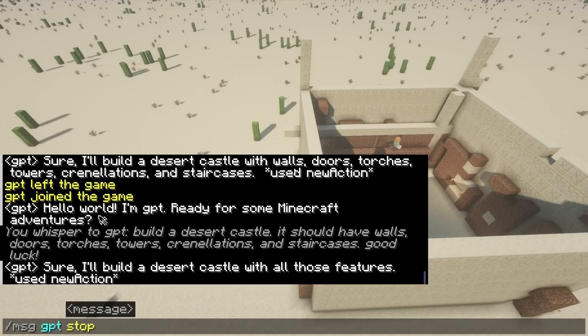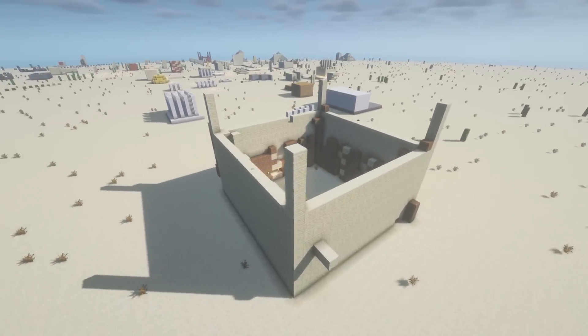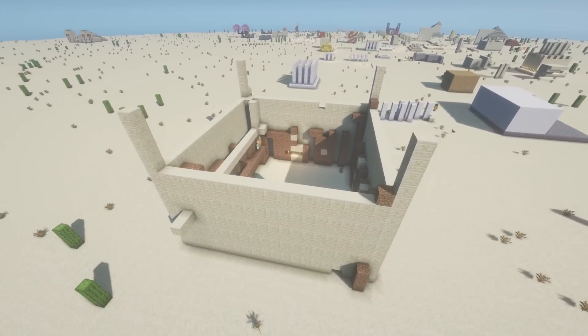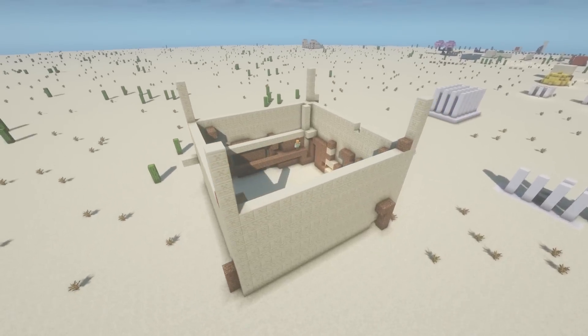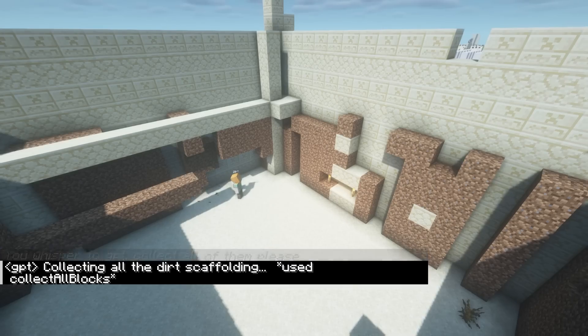It started building a second castle overlapping with the first one, so I stopped it, but I'd say it did pretty good. It's grand, if a bit plain. There are towers, a couple torches, but no doors, no crenellations, no staircases, and a lot of scaffolding, which I had it remove.